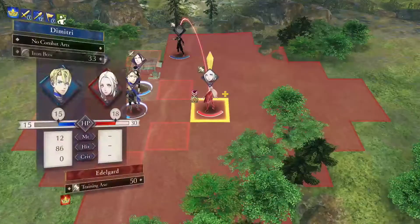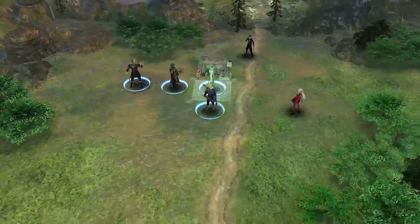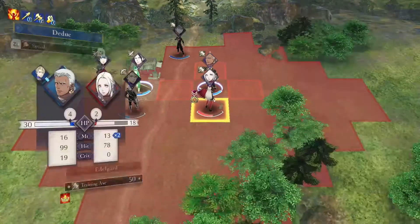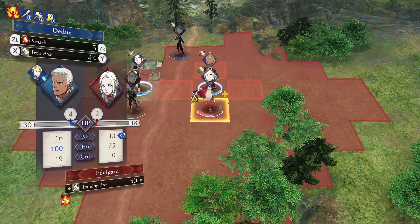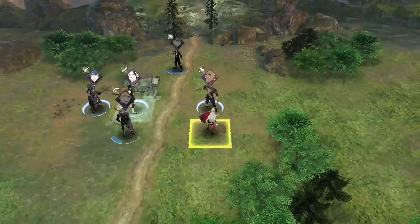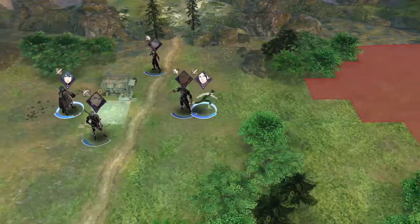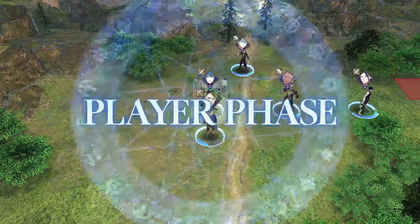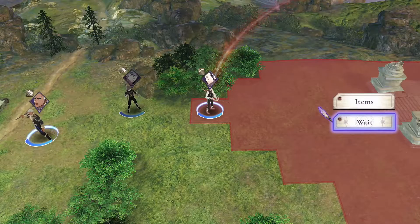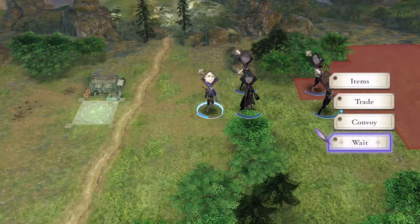That's a pretty good hit rate. We want to train Ash in axes — a requirement for the wyvern rider class, the best class in the game. We'll have Dimitri pick at you too. I did want to make Dimitri maybe go Bow Knight, so giving him this bow experience is really helpful early on. We'll do all our tutoring off screen. Dedue, you haven't done that much recently. Combat arts — I don't want to say they're not useful, but they get a lot more useful in higher difficulty than here in hard mode. Looks like Mercedes came with that training bow — make use of it on our boy characters.